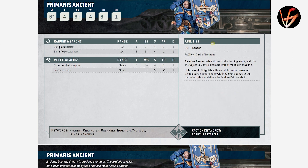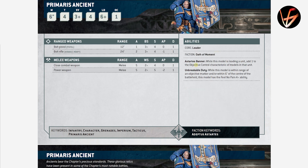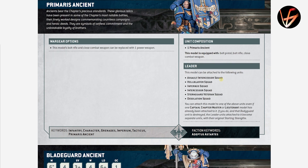The Primaris Ancient is also a Leader. He can join the squad along with the Captain and Lieutenant, so you can have two leaders essentially. He adds 1 to the OPSEC characteristic of models. He has a Power Weapon: 5 attacks, AP 2, Damage 1. Unbreakable Duty: while this model is within range of an objective or within 6 inches of the center of the battlefield, this model has Feel No Pain for possibility. It's only for him, so not that impressive, but at least that's some reason to take this guy — and OPSEC is obviously important.